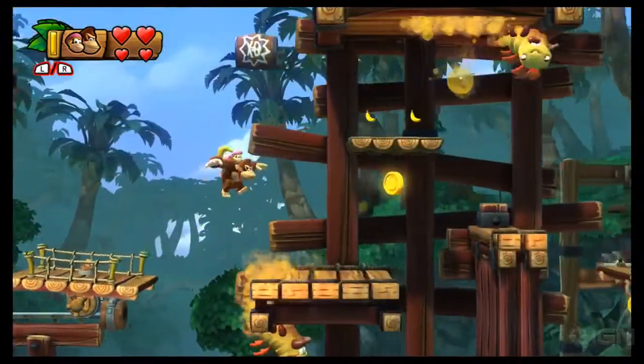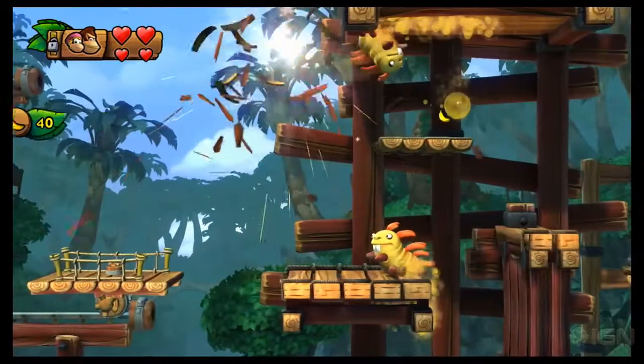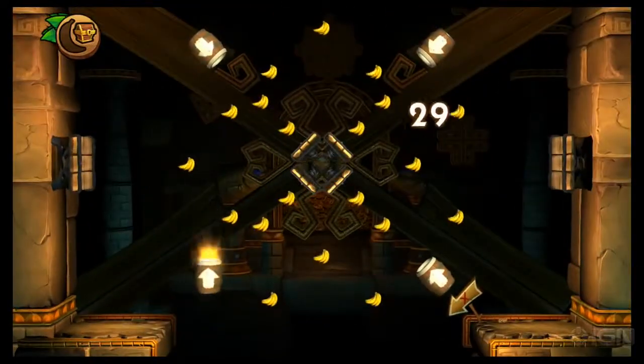Just past the letter O, you'll spy a blast barrel just sitting there out in the open. Hop on in and you'll be fired to another bonus stage. Collect all the bananas within 30 seconds and another puzzle piece is yours.